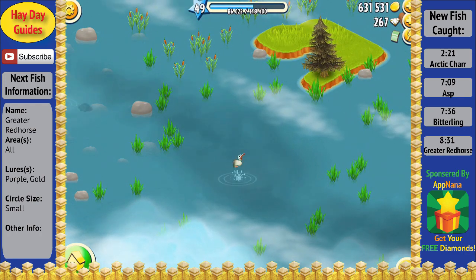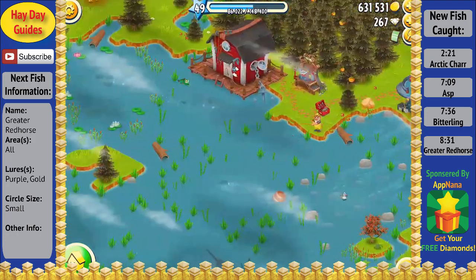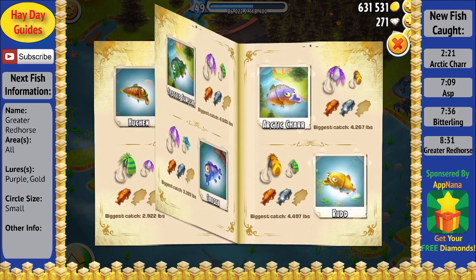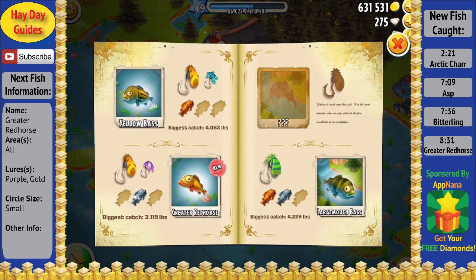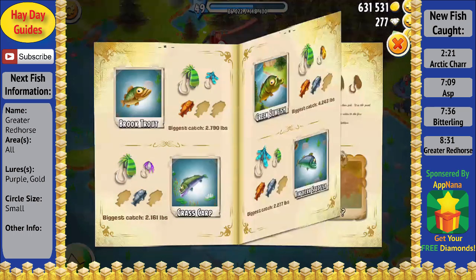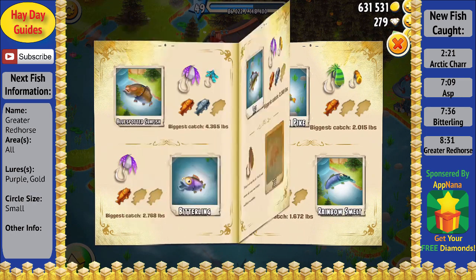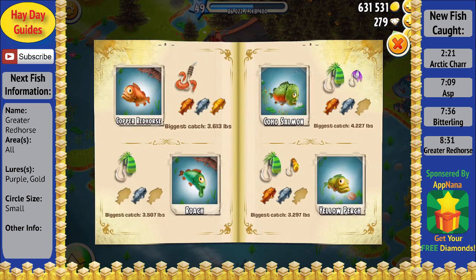This brings us up to four new fish for this video. As we go over and check out our scrapbook and collect the diamonds for these new fish, we can really see that we are very close to finishing off catching all the fish. Almost all the greyed-out pictures that we started with are finally filled in. As we finish collecting our diamonds and flip through all the pages of the scrapbook, we can see that there are only two fish we haven't caught yet, with the exception of the four that were just recently added.